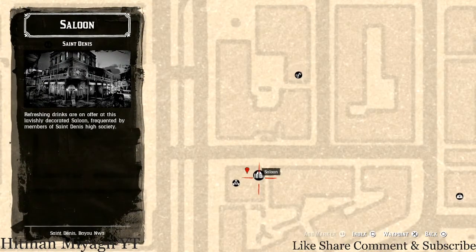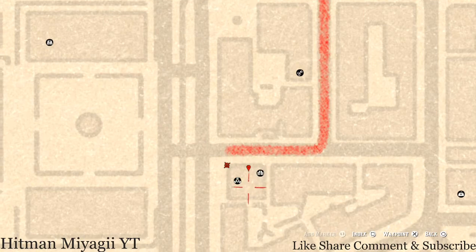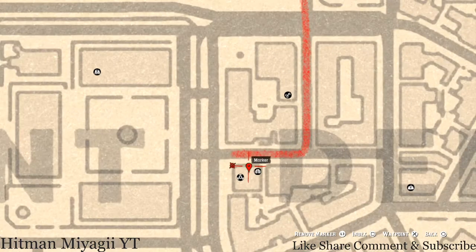Go through the front door, up to the second floor, enter the room and it's right there on a little wash table or shaving table. This item is a Cherry Wood Comb and it's a family heirloom.